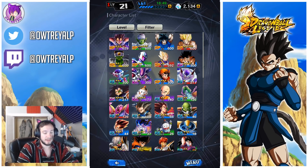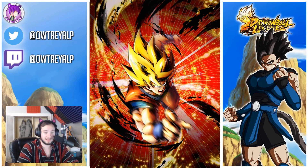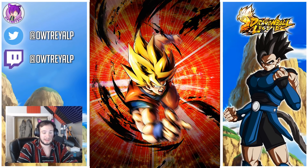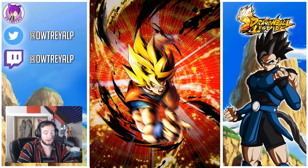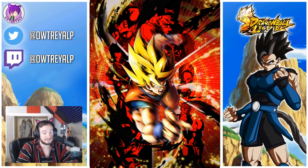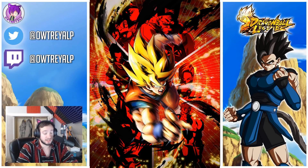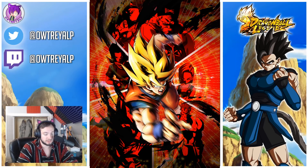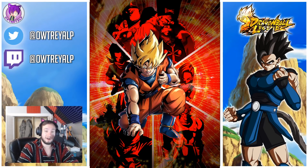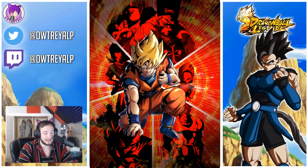So Super Saiyan Goku — not the first one, but from the Namek Saga slash early Android Saga — this Goku is now available. Let me pull up the character list. His art doesn't look too spectacular right off the bat, but if you hold down you can see all the androids around him: Cell at the bottom, 16, 17, 18, 19, and 20 are all there. After a while it changes to Heart Virus Goku — this is the Goku who suffers the heart virus early in the Android Saga.